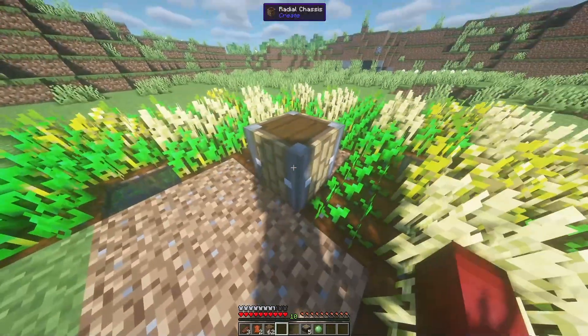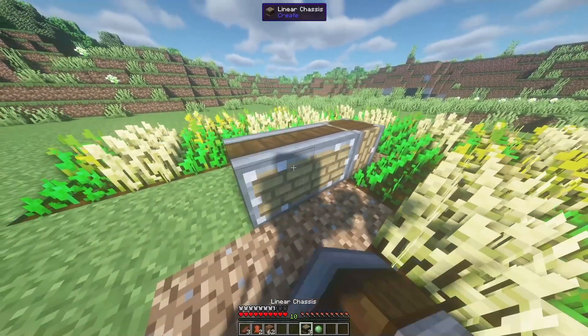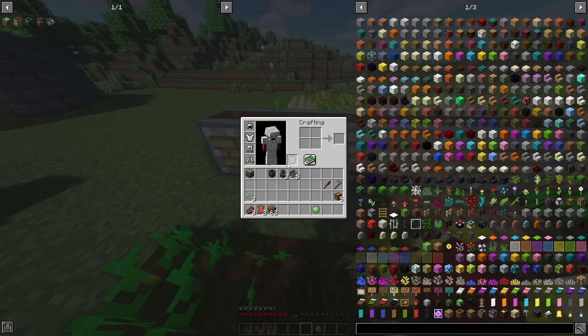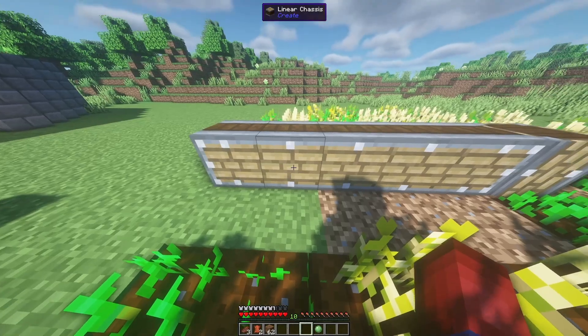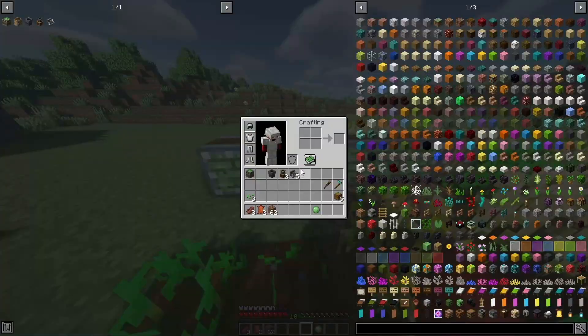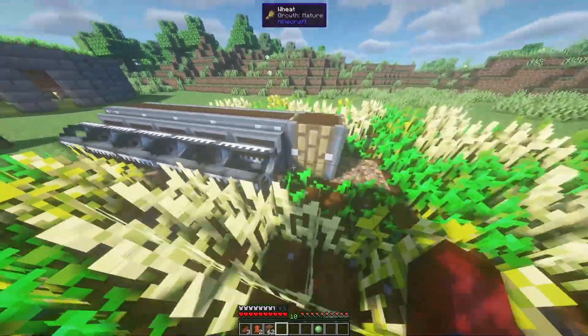We're going to put our radial chassis right there, slime the side of it, and then place the linear chassis just like so. Next we're going to take our slime balls and slime these five spots, then take our mechanical harvesters and place those on as well.